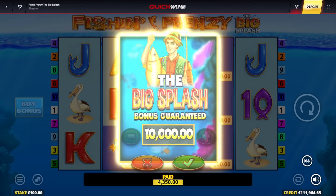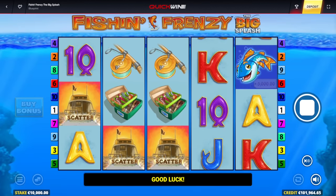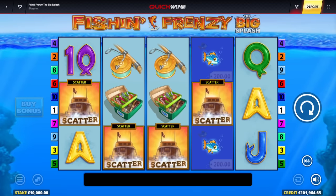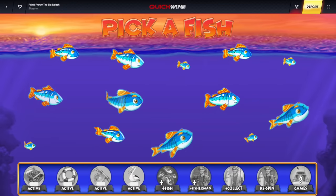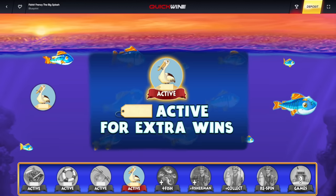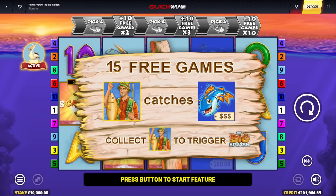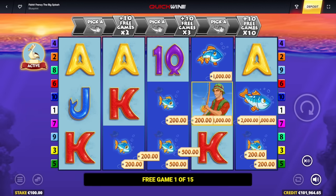Two more — four scatter again. 15 spins on a 10,000 euro bonus. We get the pelican with extra money — I like it. He's active! Let's get the collectors right away — and that's how we do it, first spin. As I mentioned, we're on Quick Win Casino today — playing on Quick Win tonight.